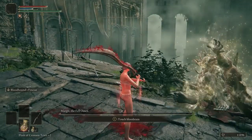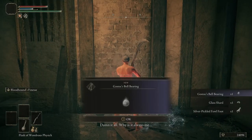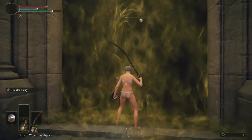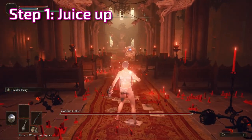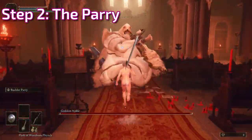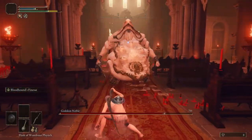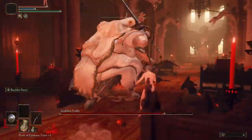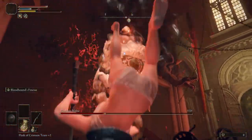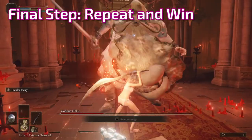Now with Margit defeated, we'll work on further upgrading this baby. Talk to Gostoc and let him open the main gate, then kill him after to get his bell bearing. I'm preparing for the first actually difficult fight — the Godskin Noble — and that's why we're buying the buckler now. After a couple of deaths against the Noble, I got the almost perfect strat: Step 1, juice up. Step 2, run directly at him because that will make him do his poke attack most of the time, which is really easy to parry. Step 3, riposte and use the weapon art after. Step 4, when phase 2 begins, hide behind a pillar and pray. Final step: repeat and win.